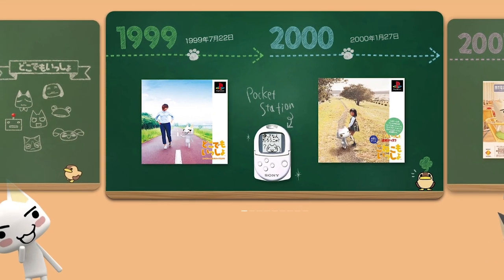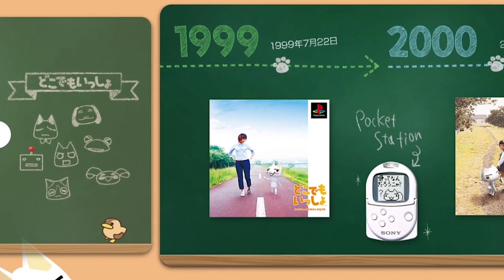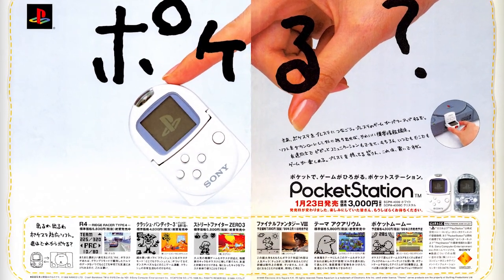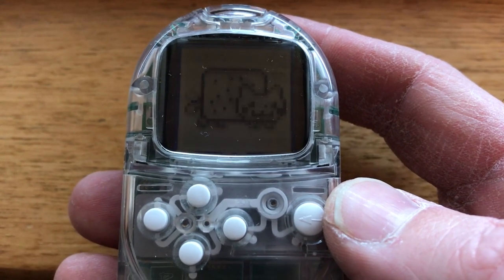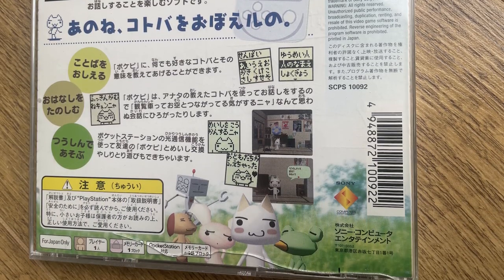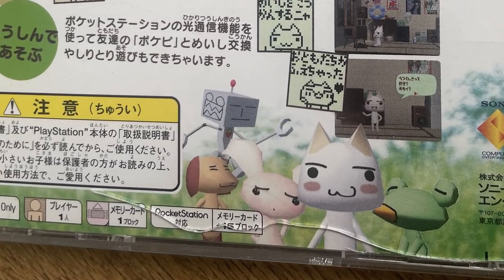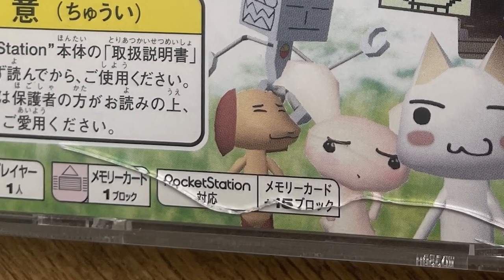July the 22nd, 1999, saw the release of Dokodemo Isshio for the PlayStation. This was six months after the release of the Pocket Station. If you look at the back of Dokodemo Isshio, it says that you require a Pocket Station to play, although it's a little hard to see on mine because there's a crack through the case.